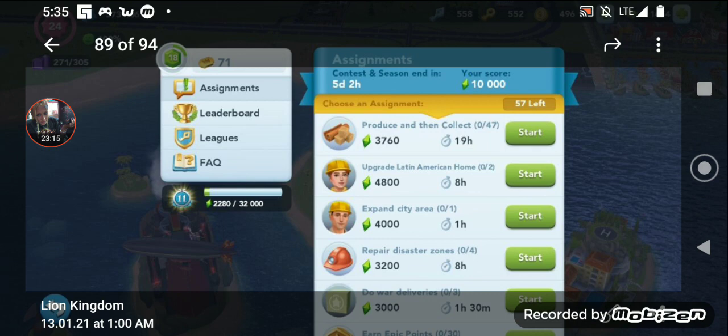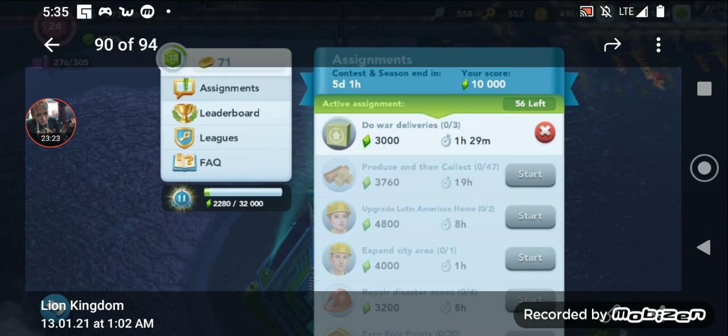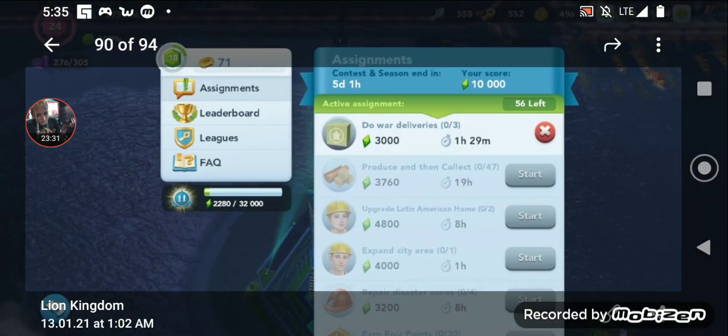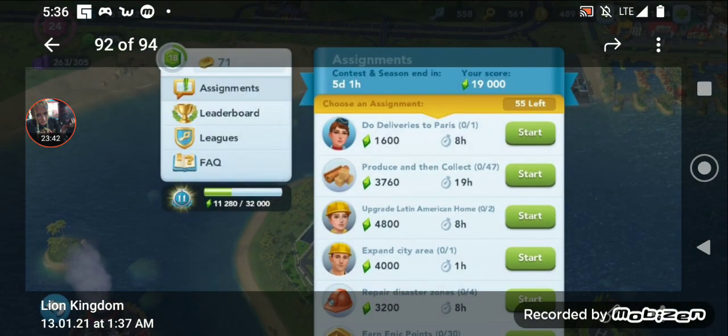So he does the war deliveries and gets a launch VU attack for 6,000 points. He goes ahead and does that — it's a pretty obvious option. So he can make up some points. Now we've got a total of five tasks done and he's got 19,000 points. He should be running right around a 4k average — five times four is 20,000 — so he's not too far behind on his average. Those couple of 6,000-point tasks were able to bring his score up enough to not be too far behind.